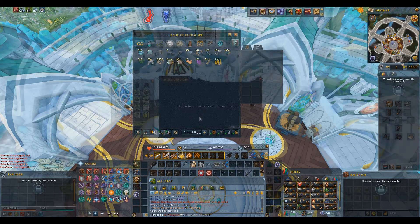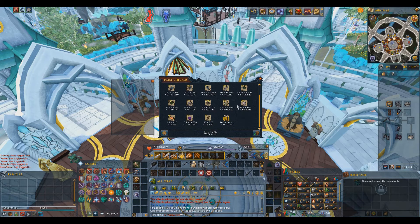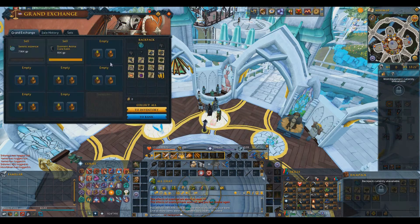Let's jump right into the price check — it all adds up to 40.7 million GP, which is really about the average I've seen from all these bosses in Godwars Dungeon 2. Counting the essence as a special drop leaves me with 38.4 million GP. However, these essences will sell for about 650k on the grand exchange, which isn't that much, so I will just count them as normal loot.